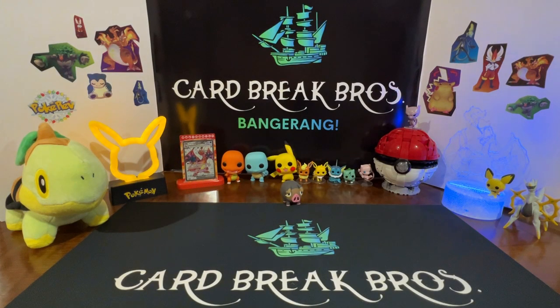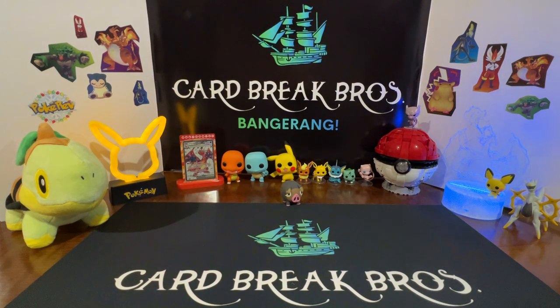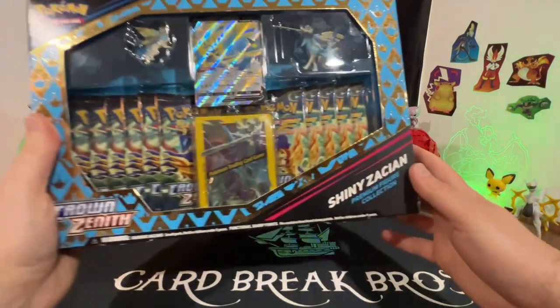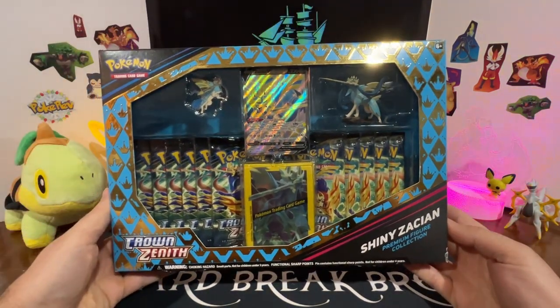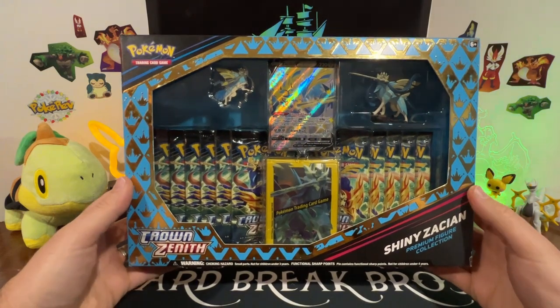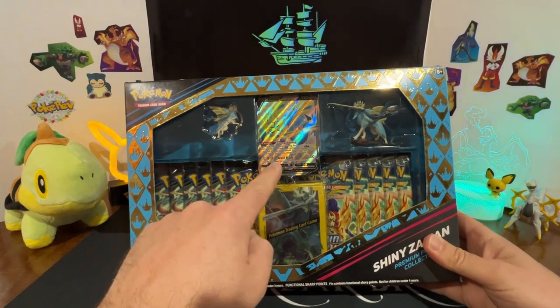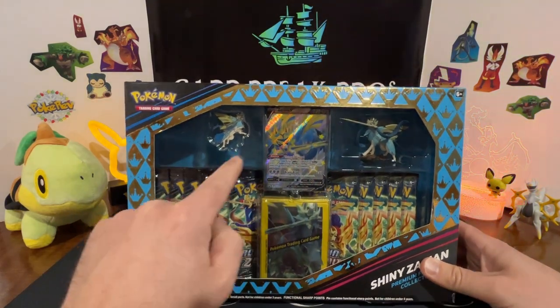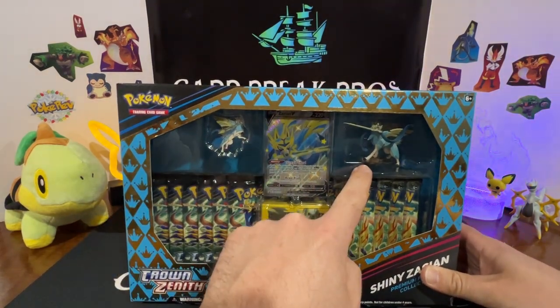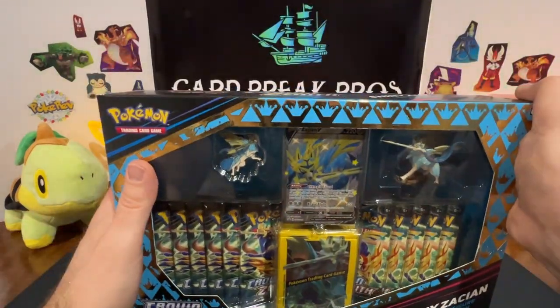Hey guys, hope you're having a great day — welcome to another episode of Card Break Bros. We're bringing you something different. We have yet to open a Shiny Zacian Premium Figure Collection Crown Zenith box. So let's go ahead and take a look at this — you get 11 packs, some sleeves, the Shiny Zacian promo card, a pin, and a figure. We're going to rip into this and see how many big hits we can pull.